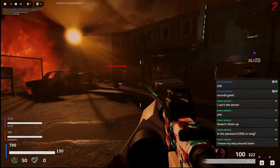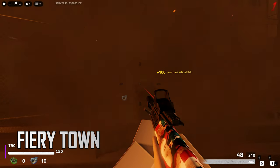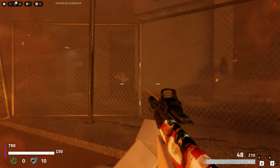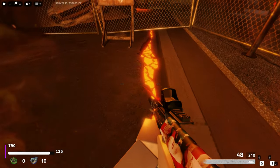Alright guys, let's get started. When you first appear in the town map you're surrounded by what looks to be chaos. There are fiery cracks in the road that when stepping over them can cause some damage as well as light the zombies on fire.